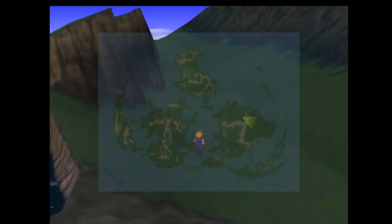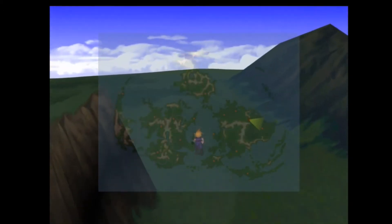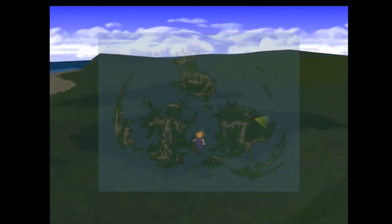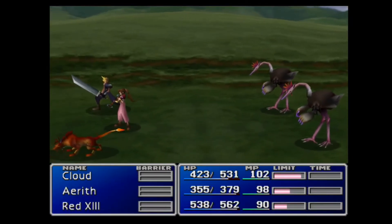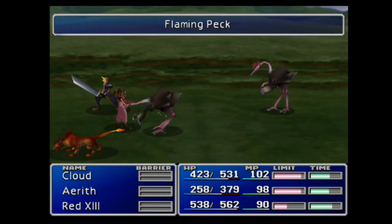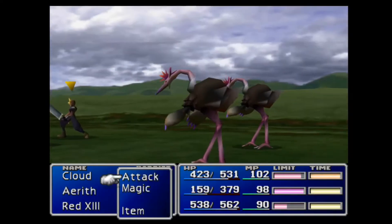I can enlarge the map — there's the location. I don't know if that's the chocobo area, but I think that's it. You can get the greens to catch chocobos because we're gonna need a chocobo for the story. We're gonna need to catch one for the story anyway.